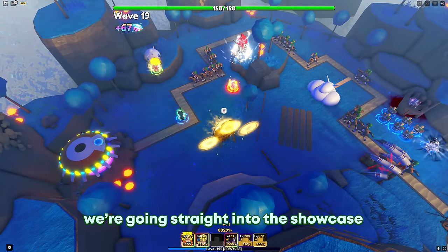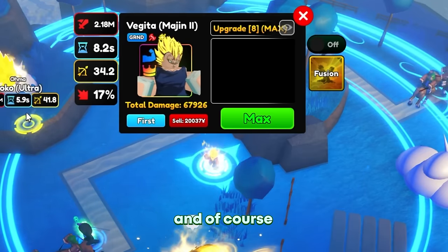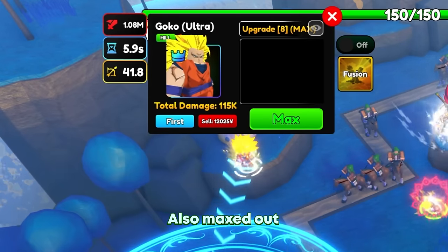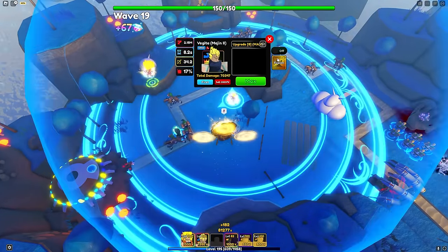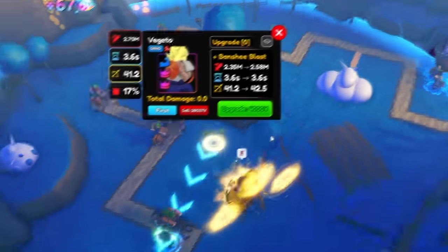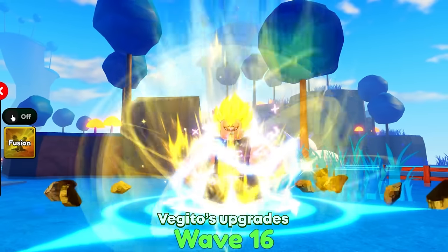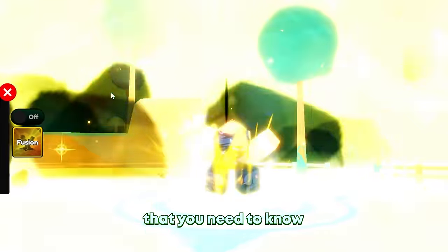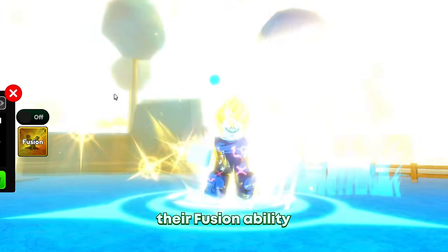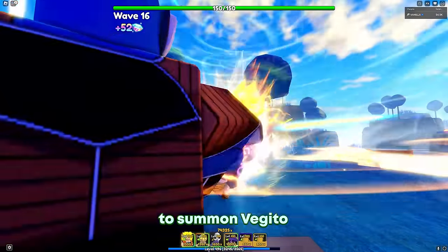Alright guys, we're going straight into the showcase. We got Vegeta with Unique Superior 1 maxed out and Goku with Unique also maxed out. So let's go ahead and use their fusion ability. Before I show you Vegito's upgrades, here are some things you need to know: you don't need to max them both — as long as you unlock the fusion ability on both units, you can fuse them together to summon Vegito.